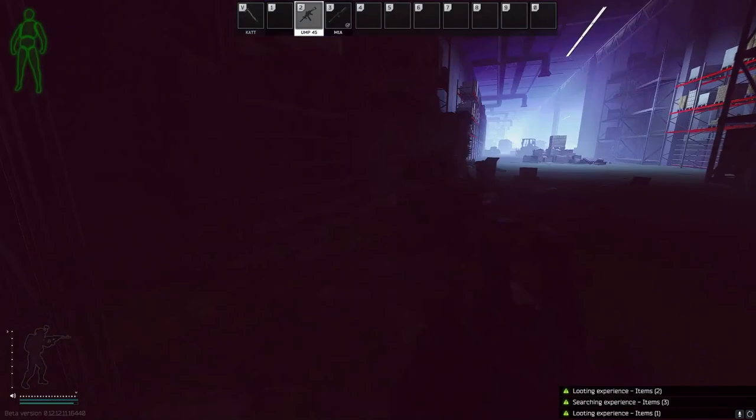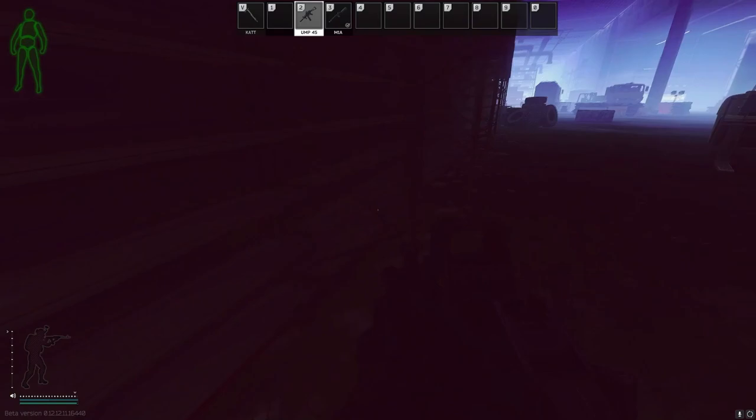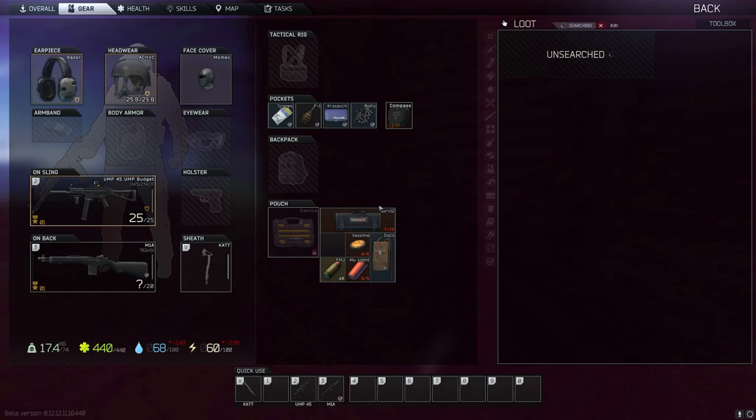The left-hand side and the right-hand side of these shelves are where the main items are going to be. These are going to be things like wrenches, propane tanks, fuel tanks, gas analysers, and so much more. You just want to keep an eye on both the left-hand side and the right-hand side of these shelving units.